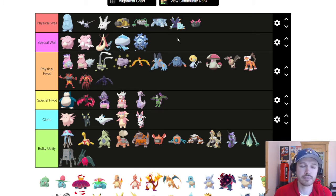Toxapex is one of the best Physical Walls in the game. It has Regenerator, so swapping out restores health. It can set up Toxic Spikes or Toxic, and against Physical Attackers, Baneful Bunker poisons them on contact. Combine that with Recover and Haze to keep Toxapex around. Pyukumuku is similar to Quagsire — also gets Unaware, Toxic, and Counter, letting it do massive damage back to Physical Attackers.